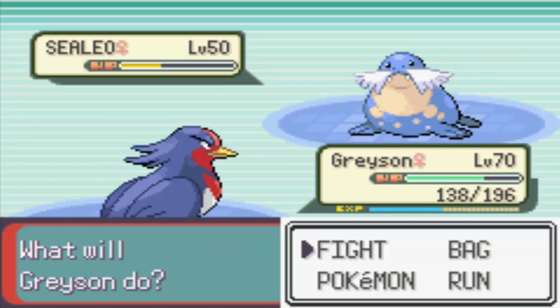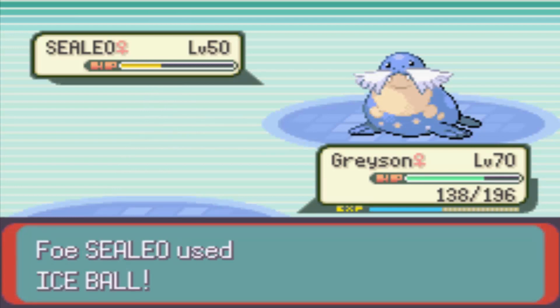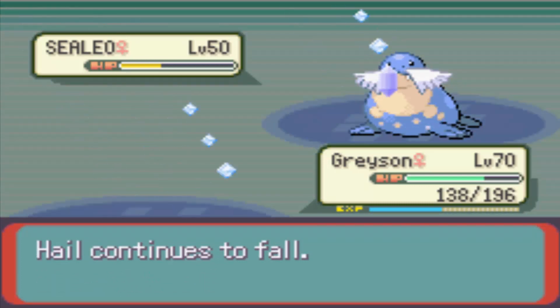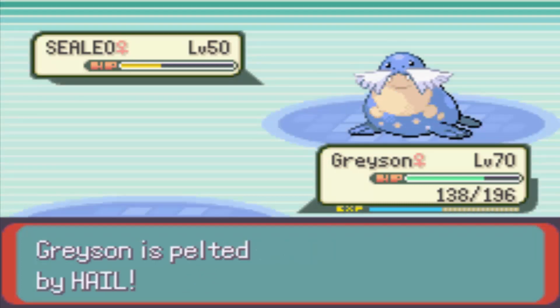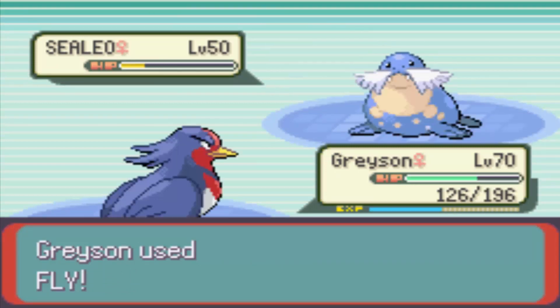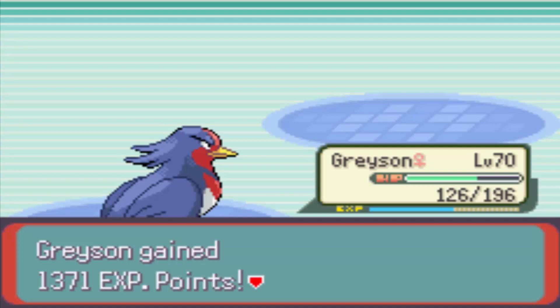We've got Revives and Revival Roots if we need to use them. I've gone in with Grayson just so I can get some easy damage down. I'm trying to save my Earthquakes for as long as I can on my Swampert. We're going to lead up with a Night Shade — it should take the Sealeo out. Sealeos are really tanky, and so is the evolved form. Grayson gave us some easy experience.